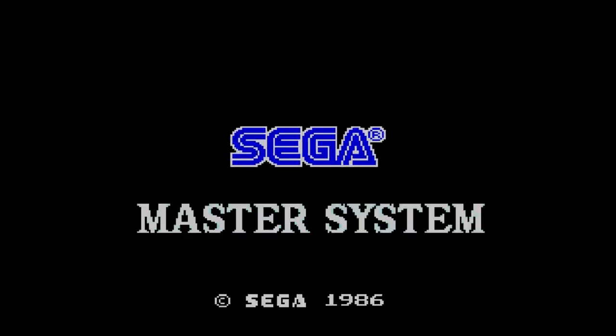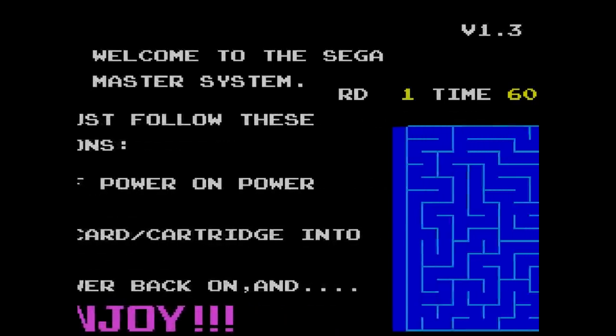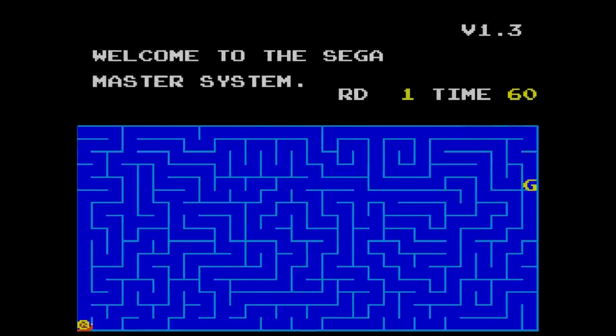When the system came out, everyone had access to the built-in game Snail Maze. If you fired it up without a cartridge or card in it, you would get the system BIOS telling you to insert a game. If you press up and both buttons, you unlocked Snail Maze — a super simple game of getting from point A to point B before the timer runs out. It wasn't anything special, but it was cool that Sega built a game right into the system.